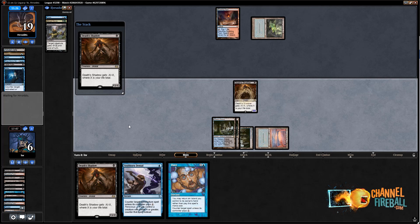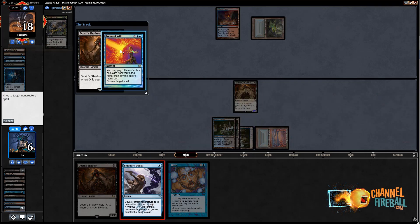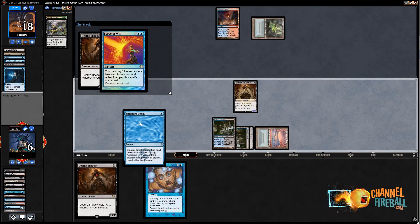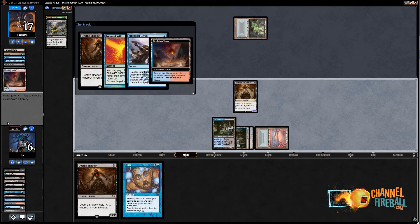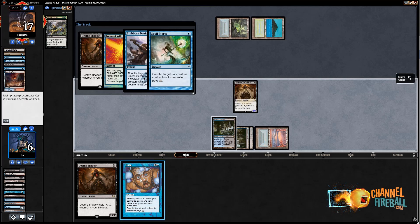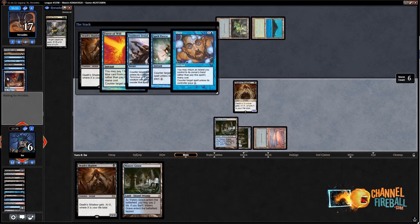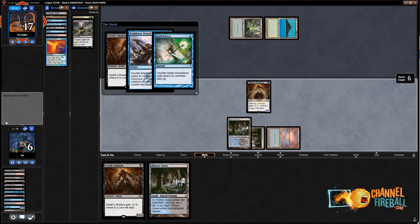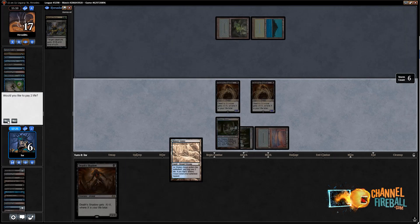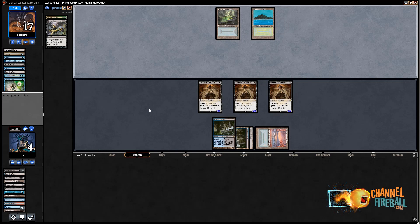I feel like my opponent has Force of Will in hand and we know they have Daze, so I don't want to play three Shadows. I want to play two Shadows and leave up Denial, or I could play three Shadows without Stubborn Denial backup and next turn play Gurmag Angler with Stubborn Denial backup. They're going deep in the tank. Their main concern seems to be Stubborn Denial, which is potentially why they're not playing Force of Will. They Force-pitching Daze — maybe they don't worry about Daze so much. I'm going to Stubborn Denial their Force of Will.